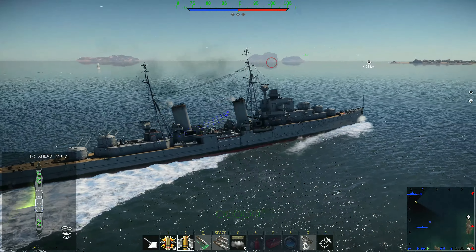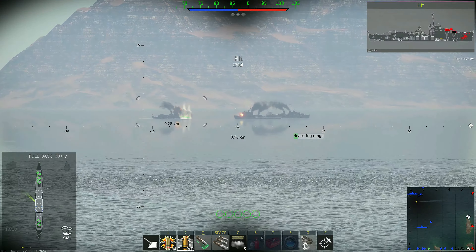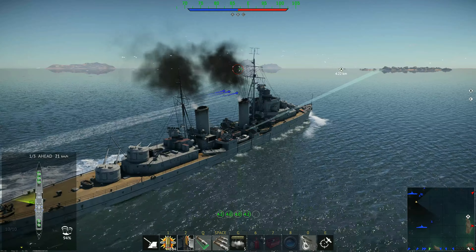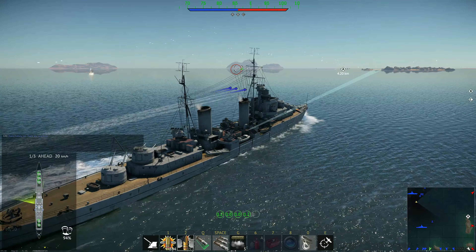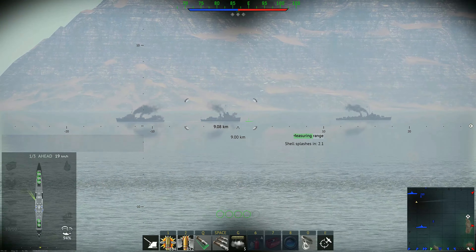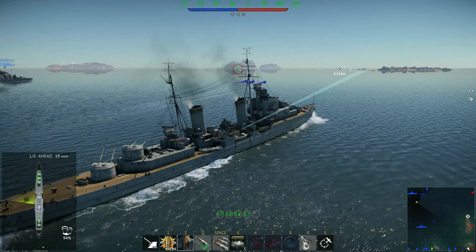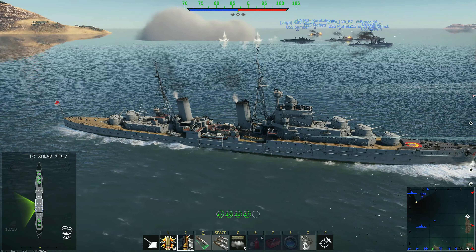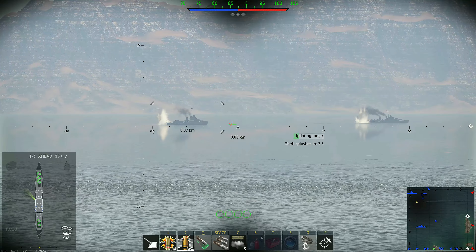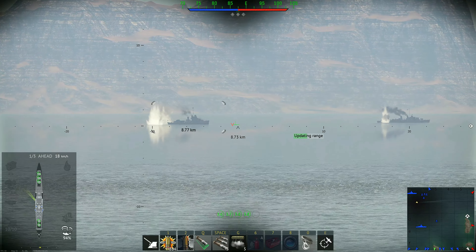So here we are launching torpedoes, then engaging this Alpha player at a range of 9 kilometers, which gives us around 80 millimeters of pen. That is more than enough, but if we don't hit something critical it's basically going to over-pen — it's going to explode in the water. So we've acquired range and we are shooting some AP.